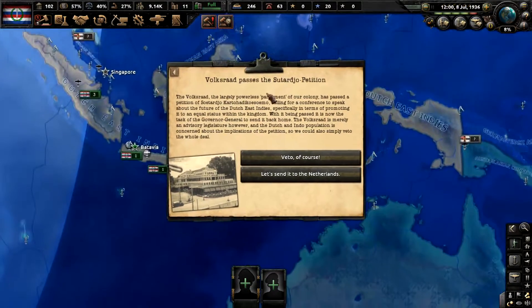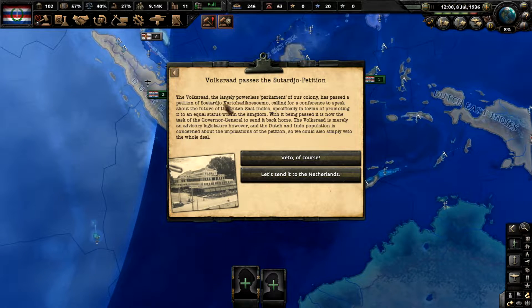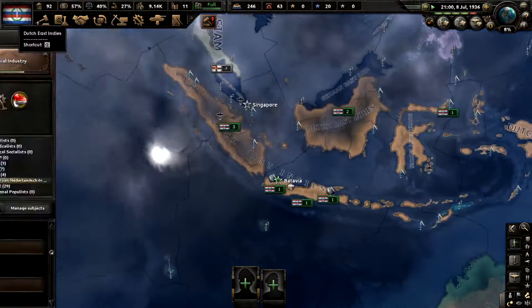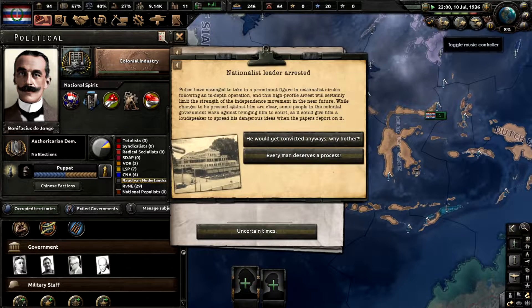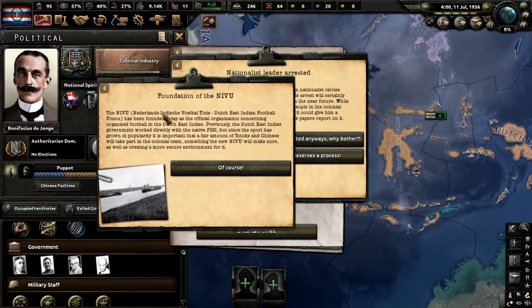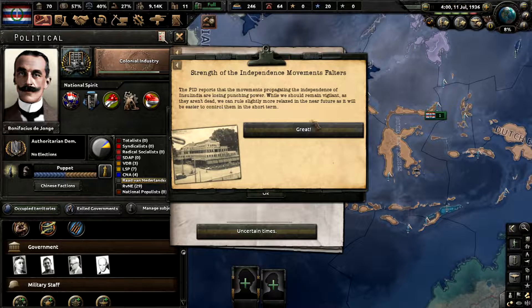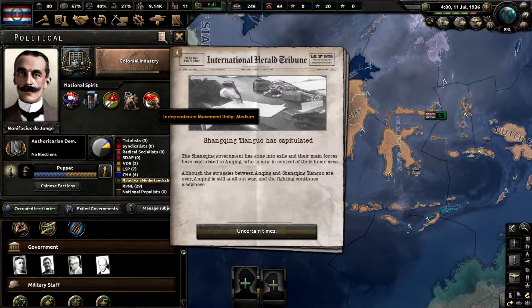The Volksraad passes the Sutardjo petition: the Volksraad's largely powerless parliament of our colony has passed a petition calling for a conference to speak about the future of the Dutch East Indies, specifically promoting it to an equal status within the kingdom. The task of the Governor General is to send it back home. We'll veto the whole deal — which grows unity. Unity is up to medium, strength below. Foundation of the Dutch East Football Union, we'll skip that. Strength grows, independence goes down, and I think that knocked our unity down. So strength is very low, unity is medium.